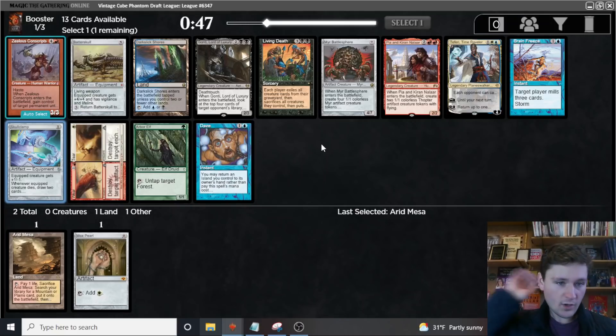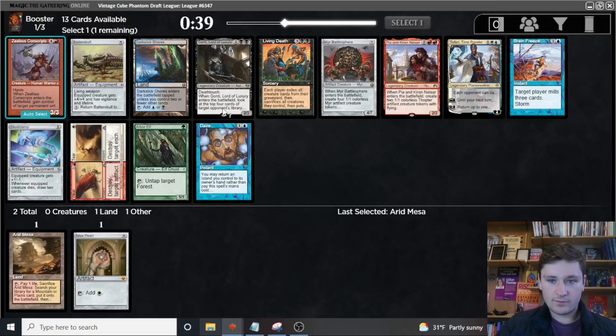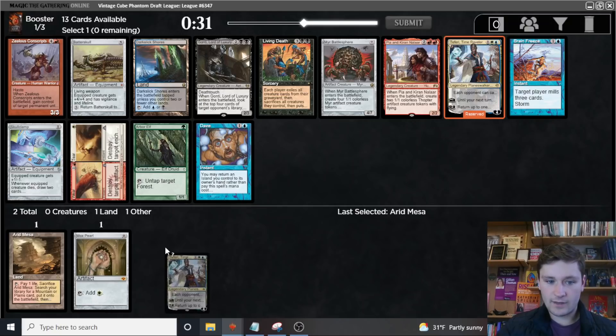There's a Skullclamp if we're playing white aggro, but honestly it looks like the aggro cards are getting taken here. There's two red cards — the red cards might be open, but I don't see a great white aggro card. I think I like taking the Teferi over the Skullclamp here. Let's go with that.